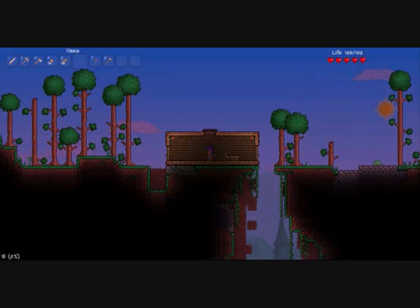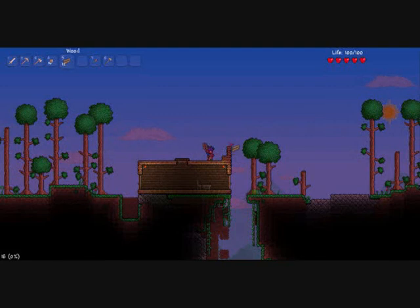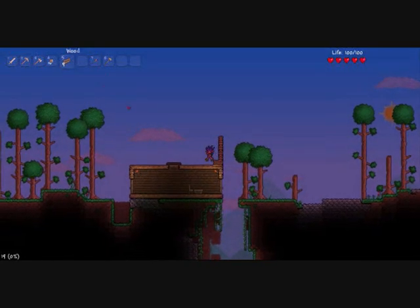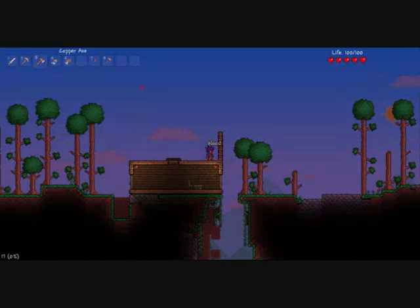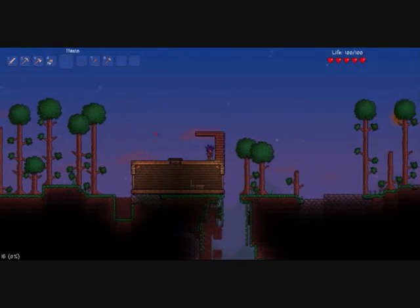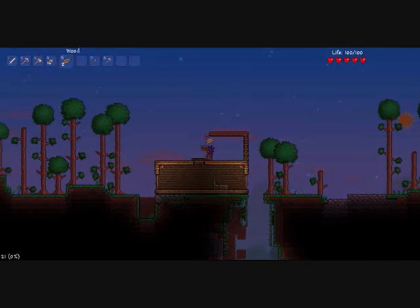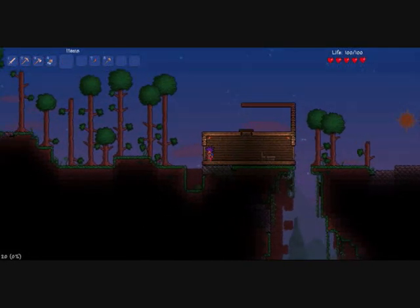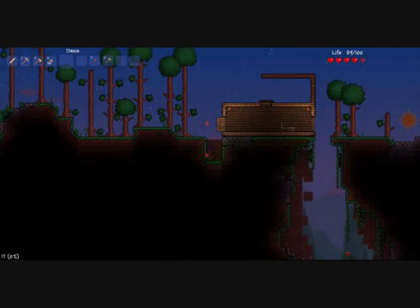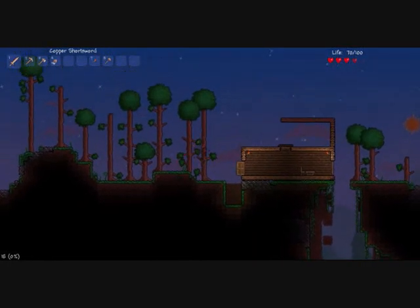First we'll start with making a new floor for our house. You just have to check that it works, or our NPCs can't move in. It needs to be at least five high. Make it at least ten across — that'd be the best thing to do.